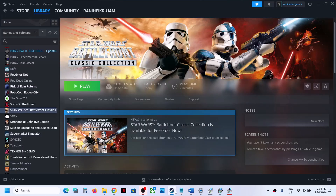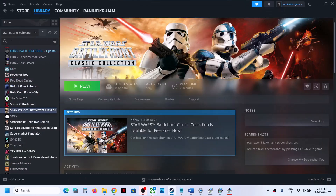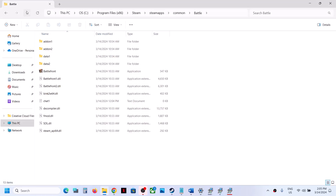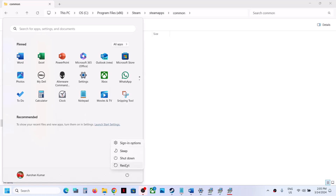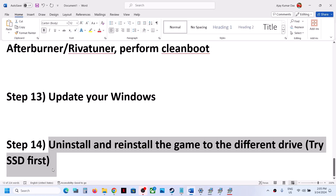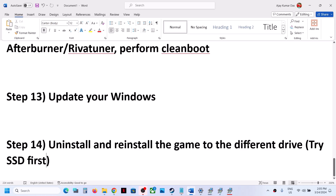If nothing is working, the next step is to uninstall and reinstall the game to a different drive. Go to Steam, right-click on the game, select Manage, then Uninstall. After uninstalling, go to the game installation folder and delete the game folder. Restart your computer, and after the system restart, try reinstalling the game to a different drive. If the game was on an external or secondary drive, try installing it to the C drive, or vice versa.